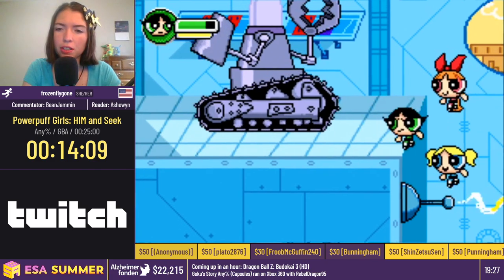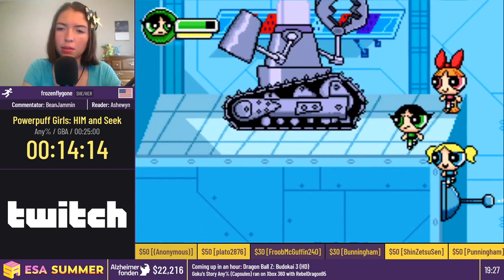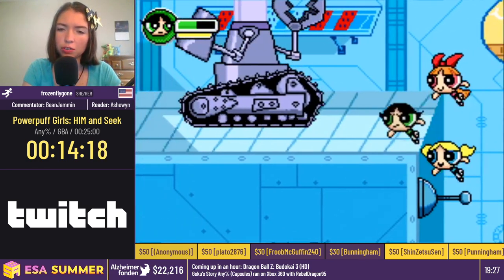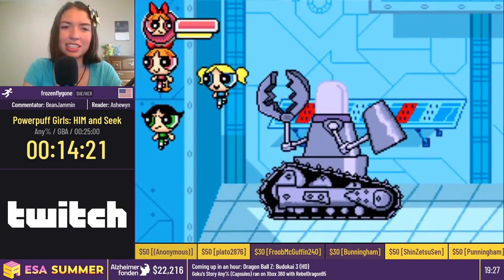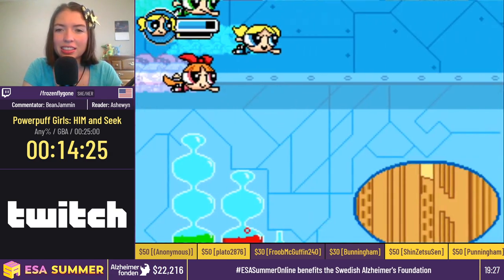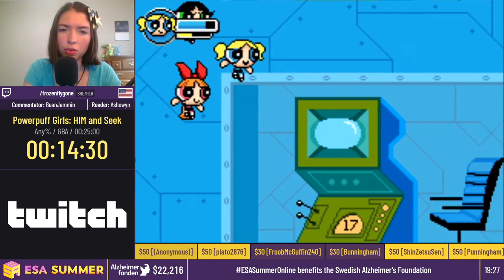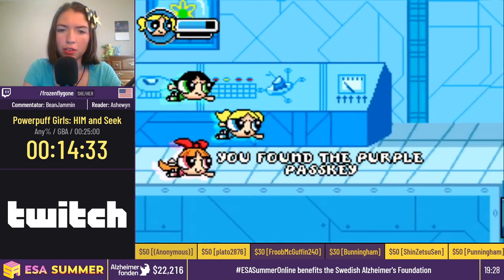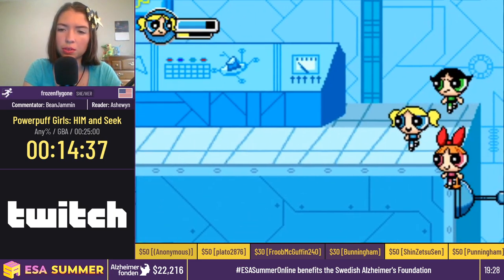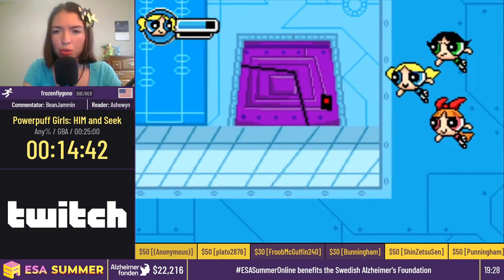I switched to Buttercup here because that robot can be really mean if you miss the clips. And again, we're always trying to save Bubbles as much as possible. This section was actually the first clip we found and now it's become my most inconsistent section, but it's all good. That purple door is the boss door, so we're almost there. This section used to take a good two minutes and now it is about a minute faster. The clips are also just really fun to do. It was really exciting discovering these — they were only discovered about a month ago. So it's really cool to be able to show them off.